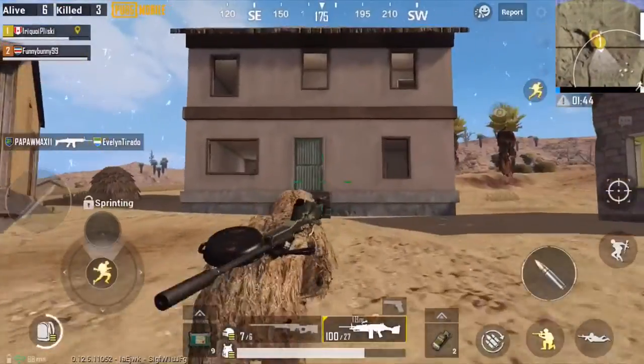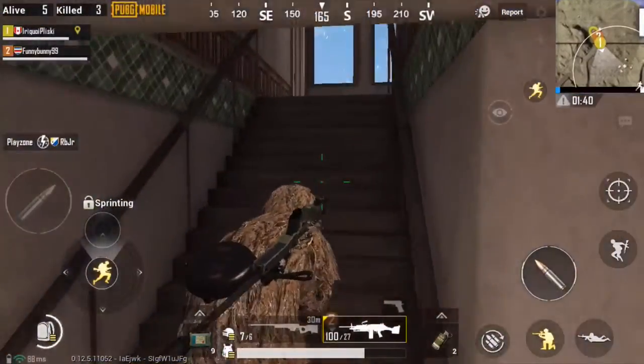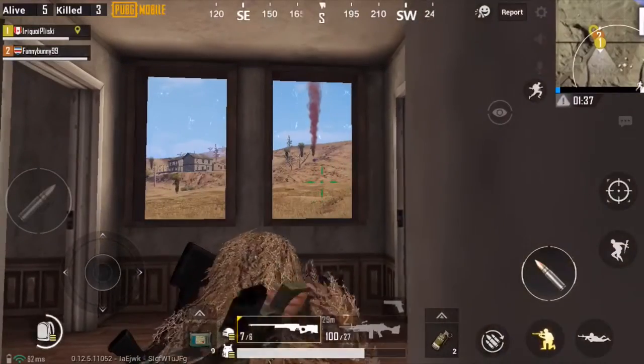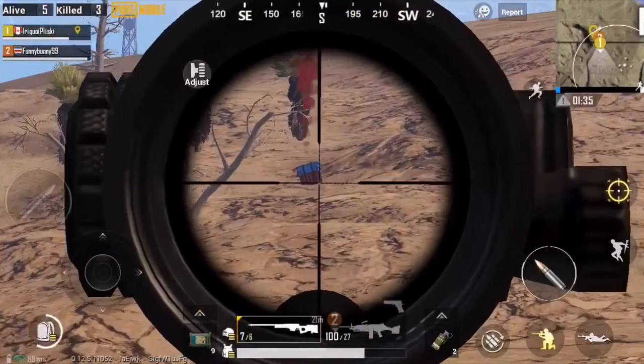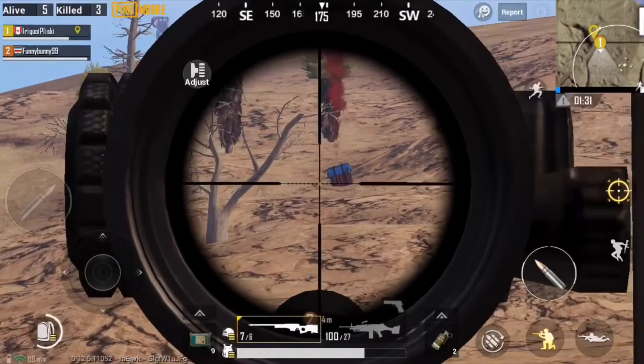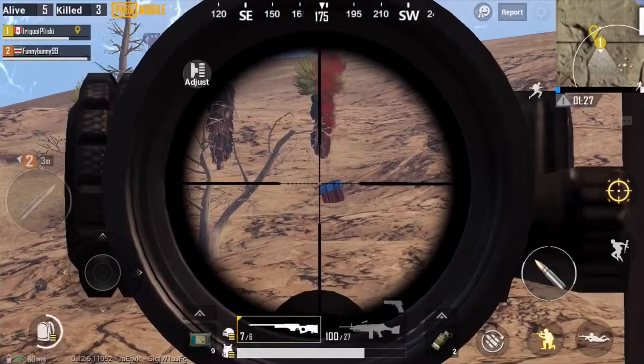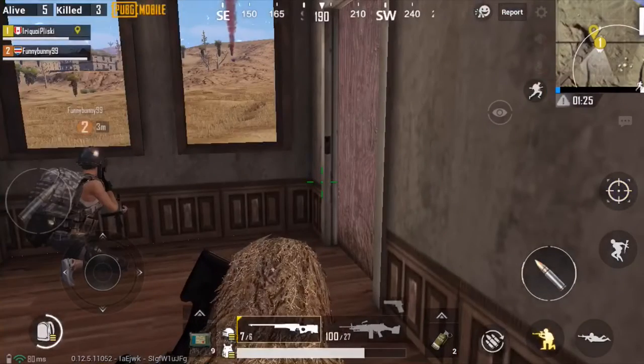If there's one sort of structure you should be looking out for in Miramar among the small clusters of homes or buildings, it's the kind of house I'm heading to right now — with stairs that lead up and two rooms on top. It's very hard for someone to get into, it's a great holdout point, and the windows give you perfect views for sniping, and you can always just crouch down to get into cover.